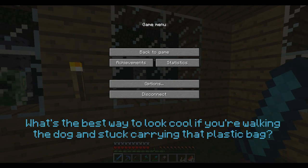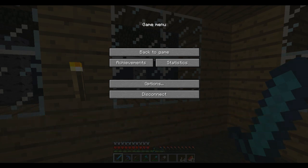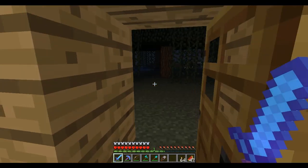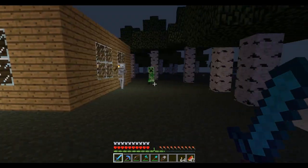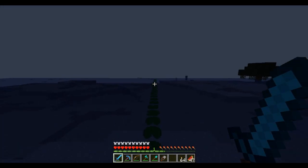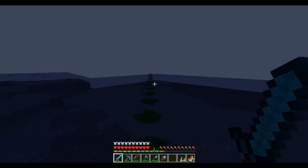What's the best way to look cool if you're walking the dog and stuck carrying that plastic bag? After all, responsible pet owners pick up after their dogs, but I don't think there's a way to not look stupid, especially if you already have a little gift from the dog in the bag. So yeah, she is looking for a way to look cool with a little poop bag. If the bag hasn't been used, you don't really have to worry too much. I mean, you could hide it in your pocket, but once you've got poop in there, it is kind of hard to look cool.